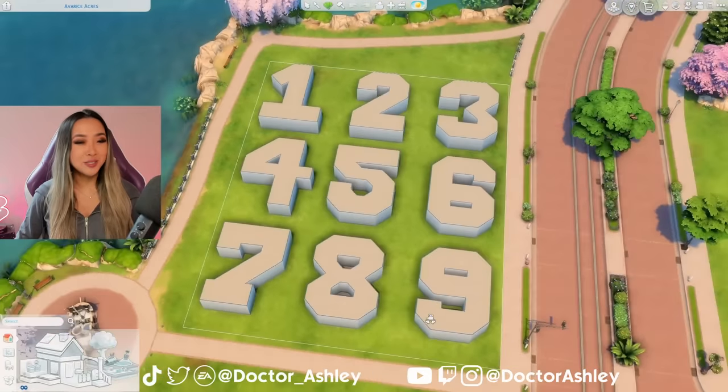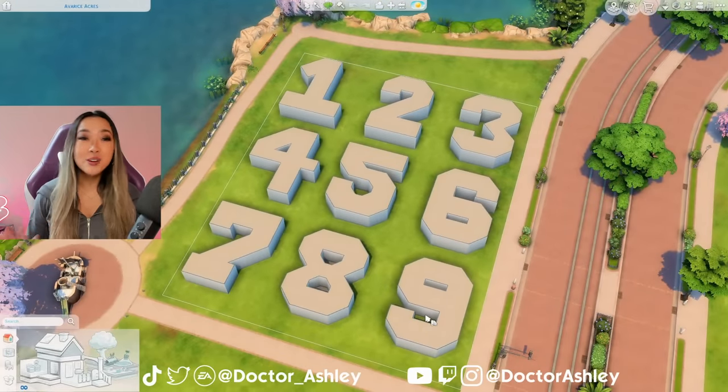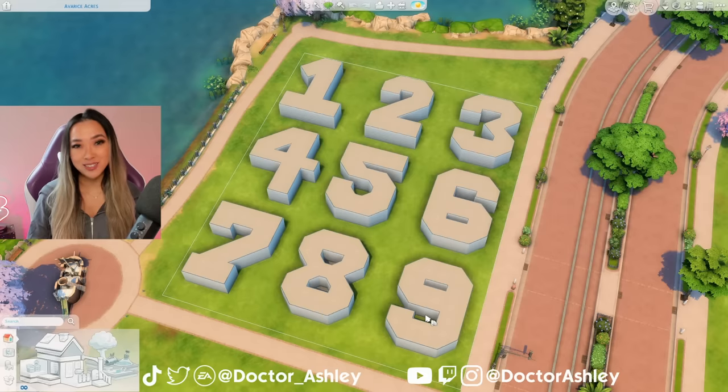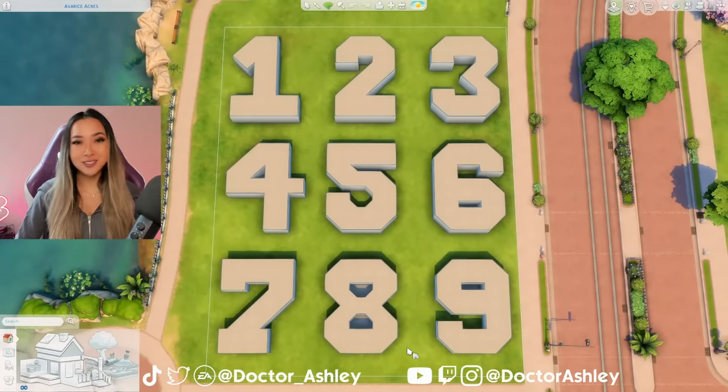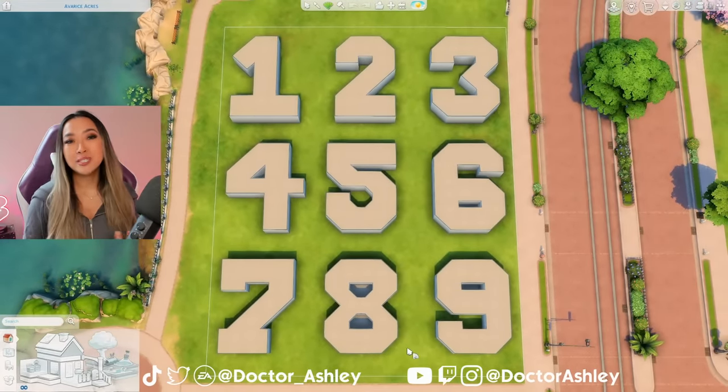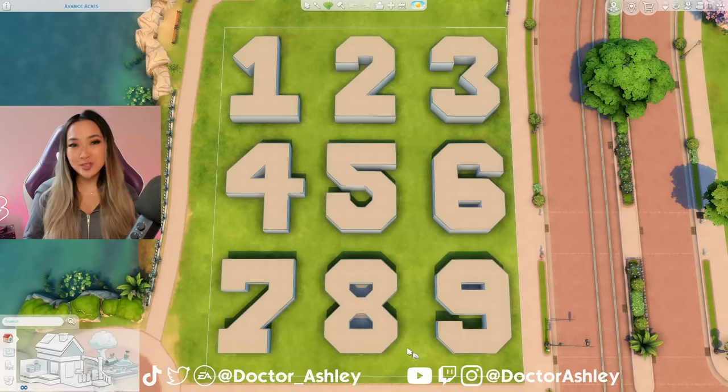Today in The Sims 4, we're going to be building houses using numbers. Welcome to a brand new build series on my channel, very much inspired by the alphabet build challenge, which I'll have linked down below. I've completed all letters from A to Z. I have built the shells of the numbers 1 to 9 on this lot, and in the series, I'm going to attempt to build the best possible floor plan and house in the numbers 1 to 9. Of course it wouldn't be a challenge without some sort of catch, so there are going to be certain rules for each number.